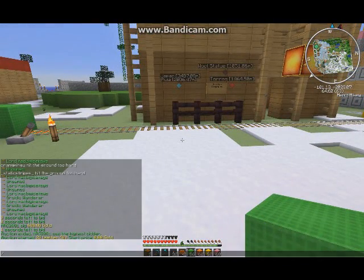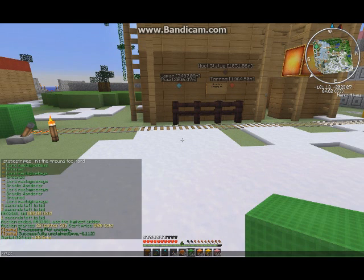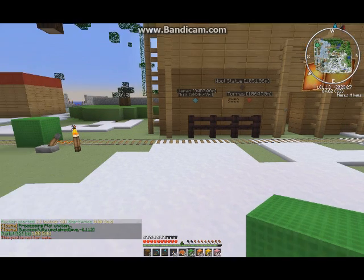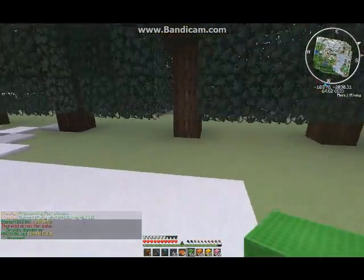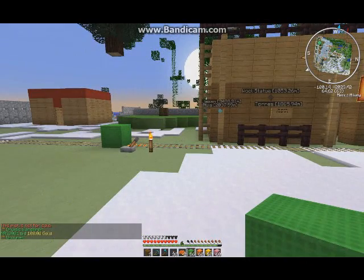Then I'll run 'plot unclaim' and 'plot not for sale,' and now it should be back to unowned — it goes from 'druidic' to 'unowned.' That plot is marked — that's how you do it.